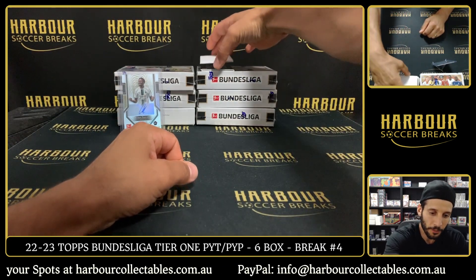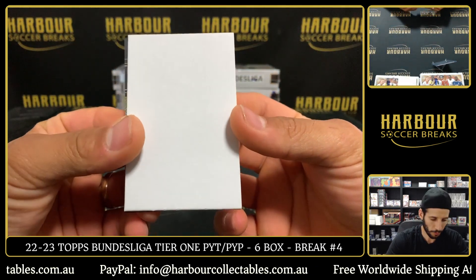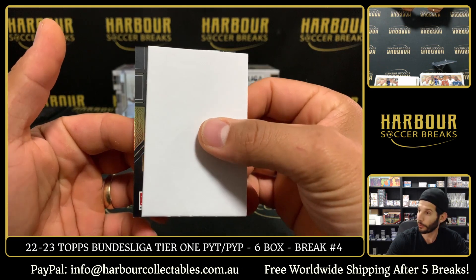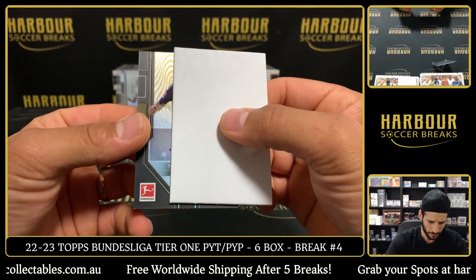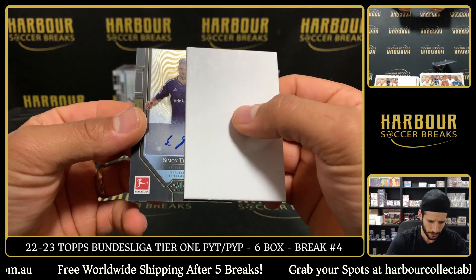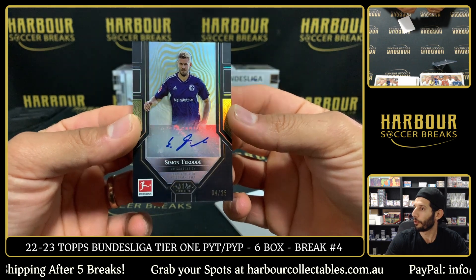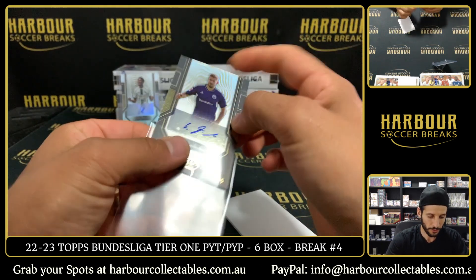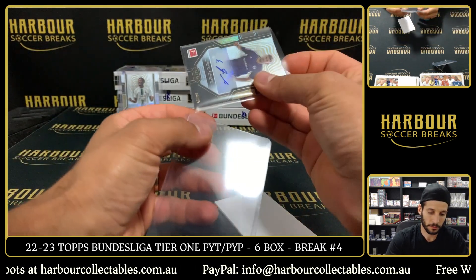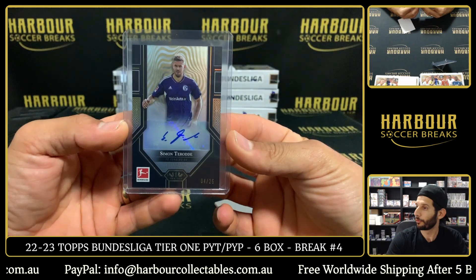Up the back here we got the final card of this box. We've got a black to 25 on an auto. I didn't see who it was — let's find out now. It is Simon Toroad, 4 of 25 for Schalke. There you go, Robert. 4 of 25.